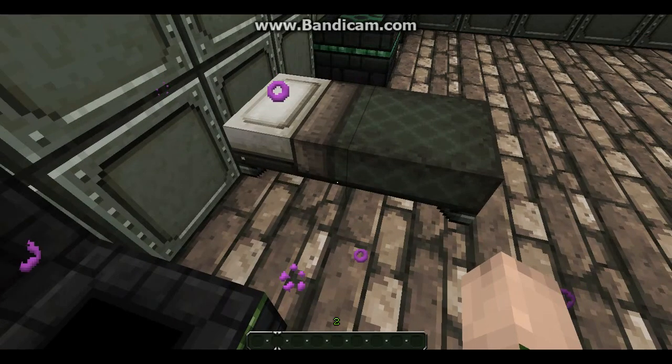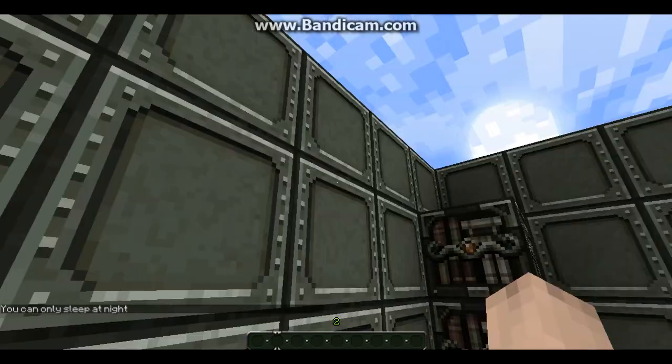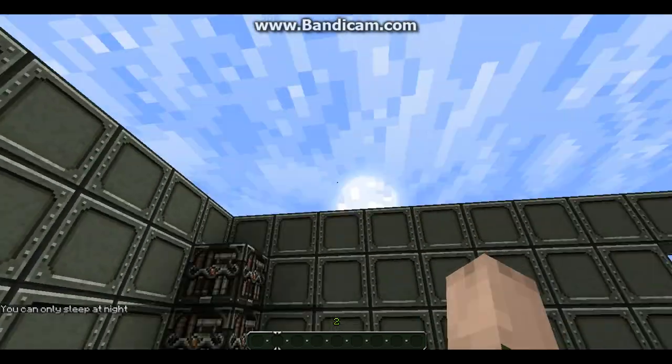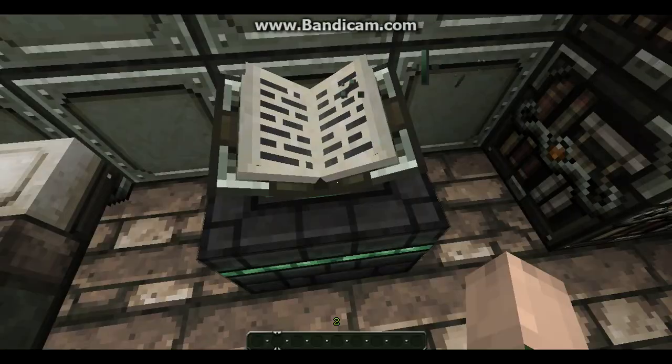Ender chest. Inventory. Bed. Sorry about that. Alright, there's the sun. Enchantment table. Inventory.